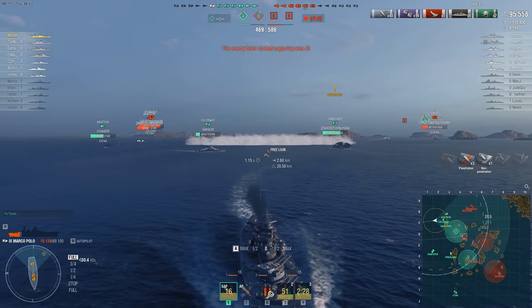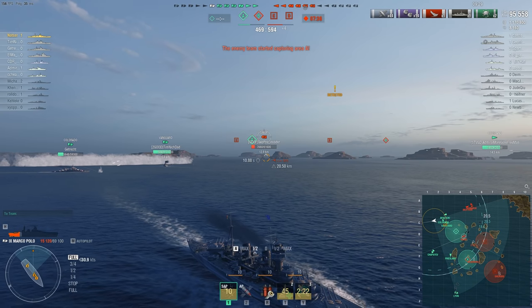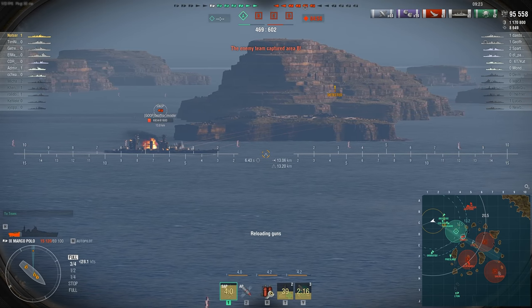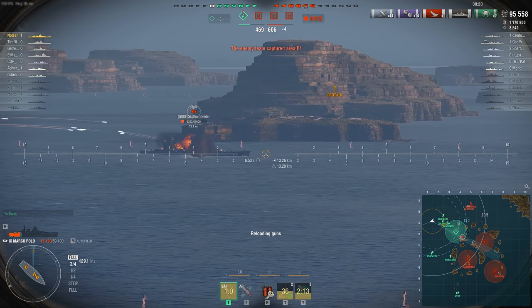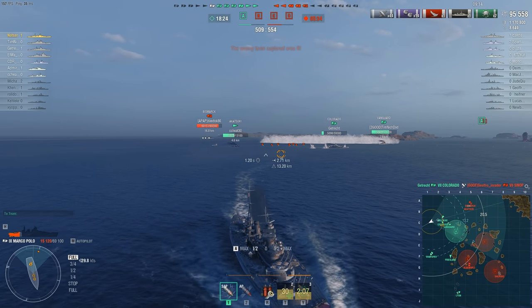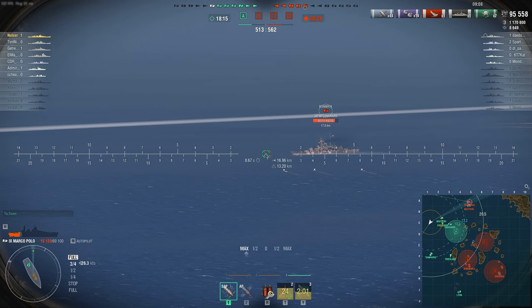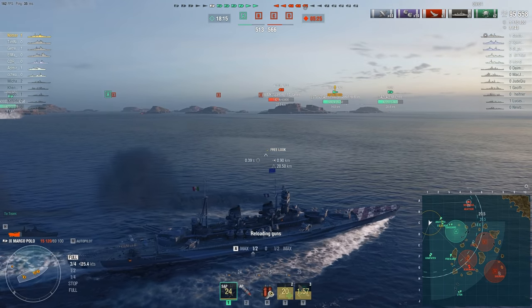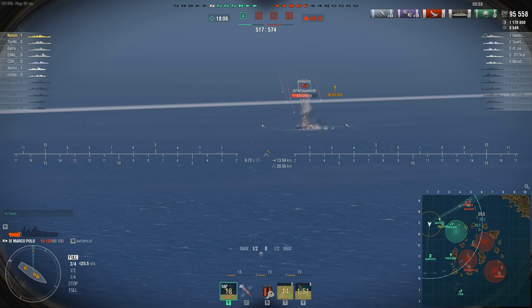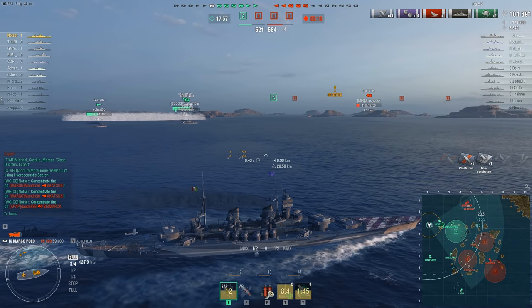We get a nice SAP broadside — very nice. The friendly Colorado is being hugely punished by the Shchors' 406mm guns. We really just need to kill the Shchors. The Bismarck takes torpedoes from a friendly, which is nice. We return fire with SAP for nearly 10,000 damage. The best thing about SAP is just how chunky it is. But we are so far away from the center of the map — this cannot stand. We have to get back into the match, otherwise even if we kill every ship on this flank there could be two or three that retreat and still win the game.